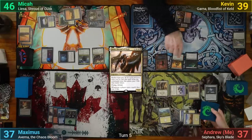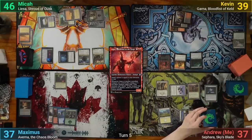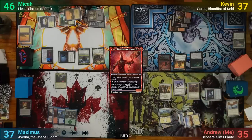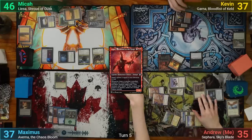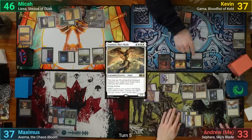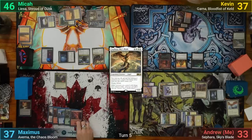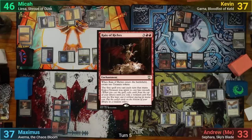Kevin draws and casts Annex, but he's missed yet another land drop and passes to me. I draw, play Battlescreech, and once my Bird tokens have resolved, I tap 4 flyers and a White to cast Sephara, passing after that. Max draws and plays a Mountain, has enough mana for Rain and Riches, making 2 Treasures as it enters, and passes.